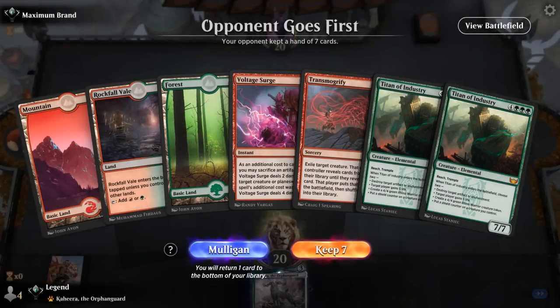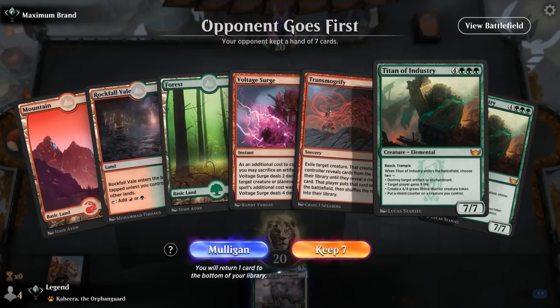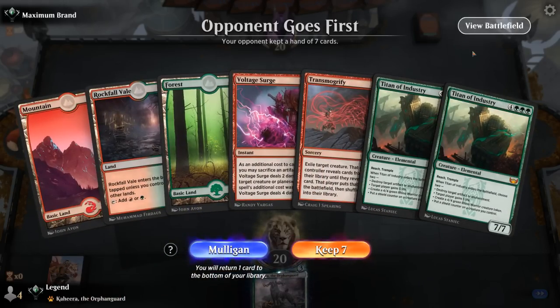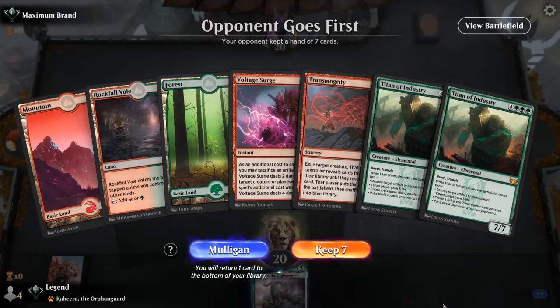We're on the draw and our hand has potential but is missing an enabler for Transmogrify, plus double Titan in hand is not where we want to be — we need to draw Fire Prophecy or Valakut Awakening to get rid of them. On the draw we like having Voltage Surge for a bit of interaction and have essentially two draw steps to find one of our 10 enablers, but it's still a sketchy hand with no real Plan B like Esika's Chariot. It's still a Mulligan.